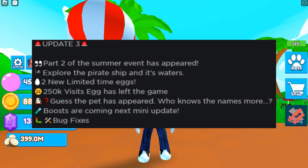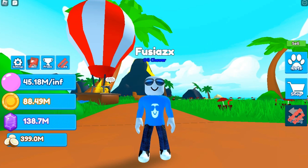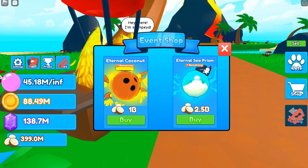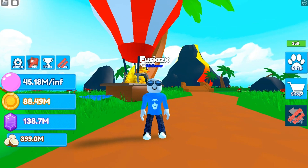Two new limited eggs. The 250k visits egg has left — thankfully I got all the pets I need. The guess the pets has appeared, boosts are coming next update, and bug fixes. Also there is a new pet in the shop: the Eternal Sea Prism, which costs 2.5 billion coconuts, and the Eternal Coconut has been lowered to 1 billion — maybe I can get one.